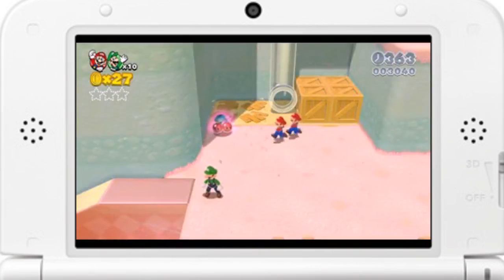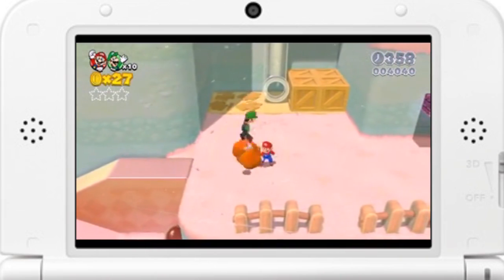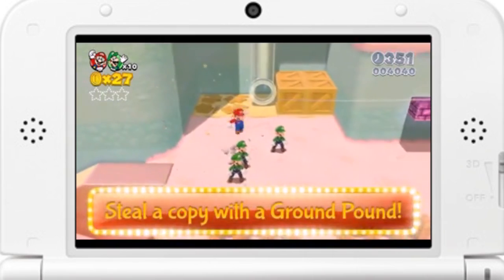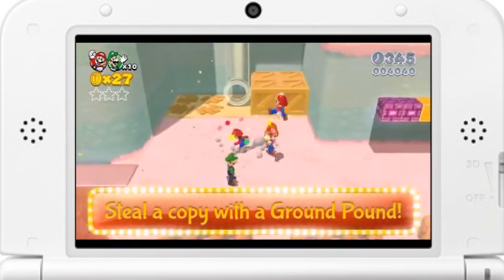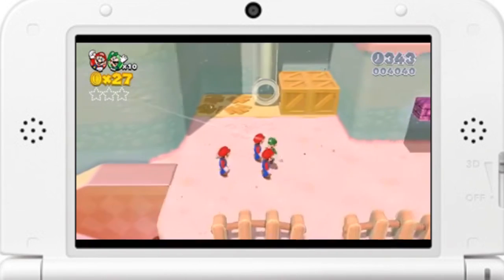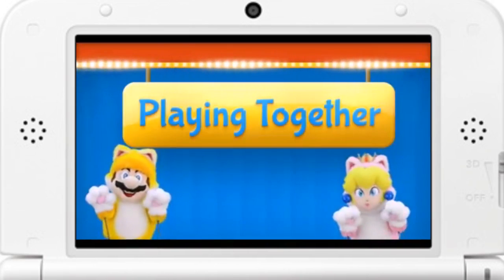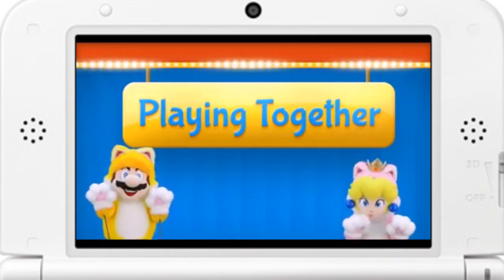Last one — try doing a ground pound on the copies from a double cherry power-up. It's also fun to steal copies from your friends. There are lots of other things you can do when playing with friends. Do your best to discover them all.